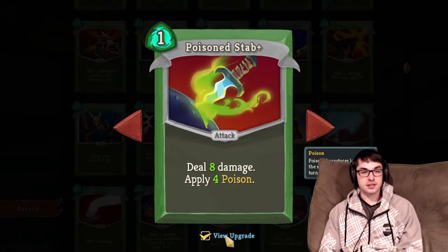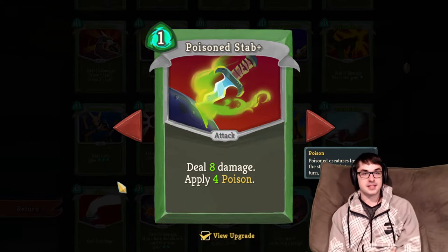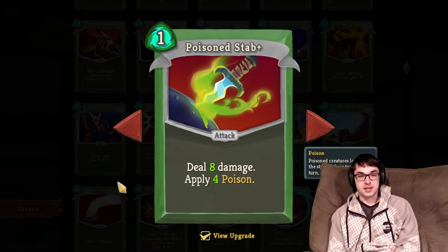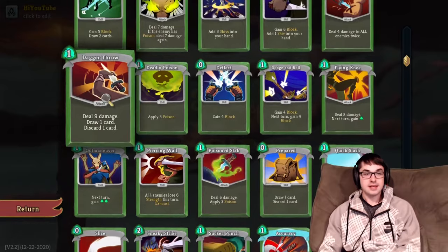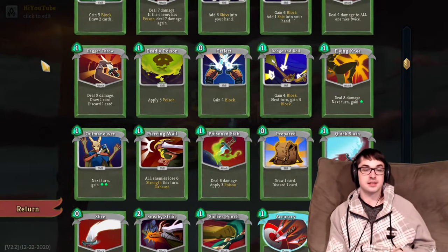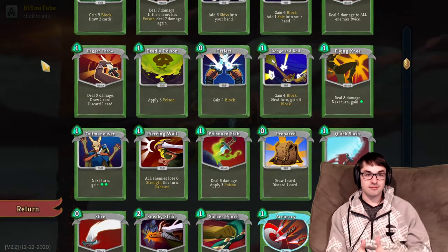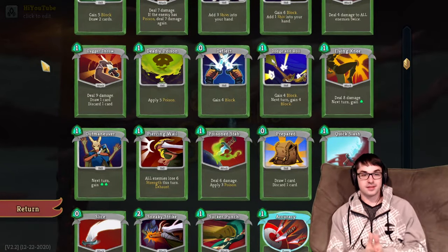The Poison Stab upgrade is a little more optional — two immediate damage and one poison, so plus three damage immediately plus one additional per turn. In general, I highly recommend upgrading the damage cards — whatever damage commons you end up taking on Silent — in Act 1, so that you're able to punch through the threats of the act.